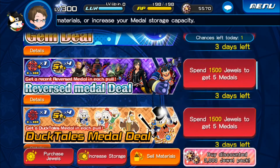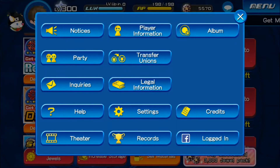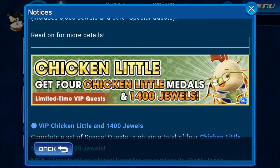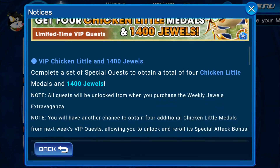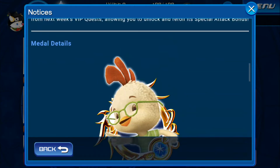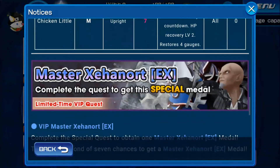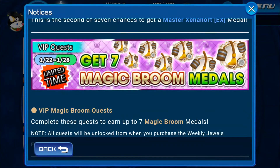In my opinion, Chicken Liddle — you don't need him as a VIP. He can be useful with HD Zexion, but if you already have HD Zexion then you don't need Chicken Liddle. The only reason to buy the VIP at this moment is for the 4300 extra jewels and Master Xehanort with the 7 brooms — that's it, nothing more and nothing less.